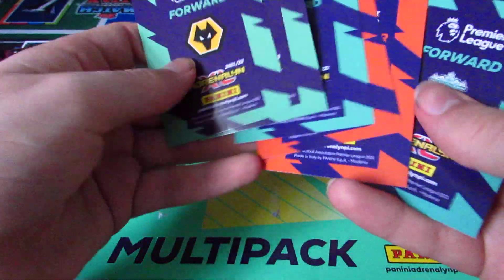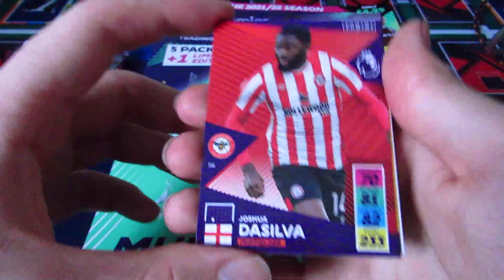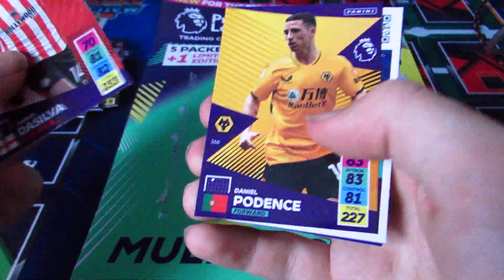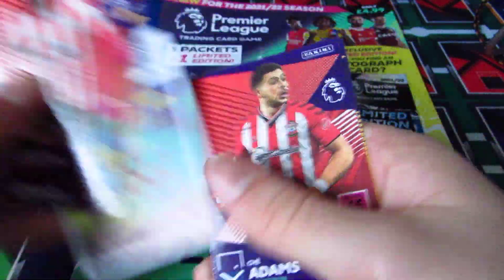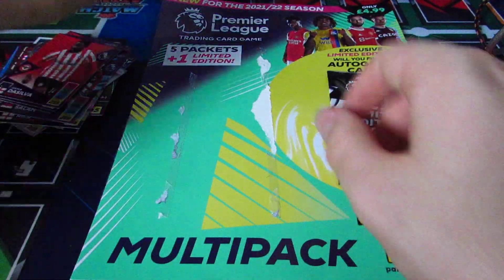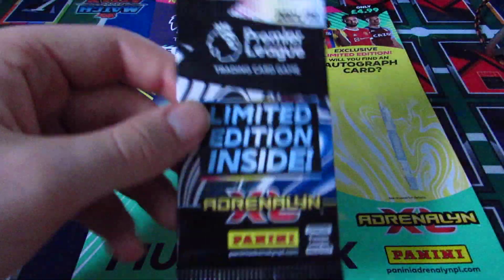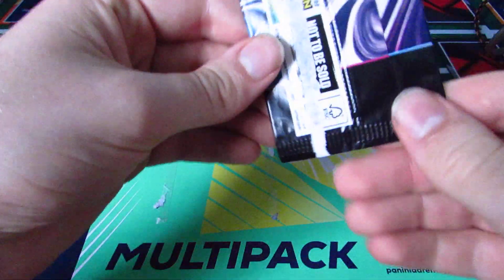Come on, golden baller! Okay, so there's no code in this pack — wait, actually we do have Lightning Mohamed Salah and Game Breaker Declan Rice. We also have Josh De Silva, who I've used in my silver team on FIFA, Daniel Podence, okay so there was a code card — I'm just blind — Shea Adams and Raul Jimenez's base card. Not bad.